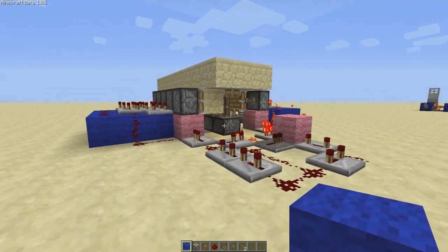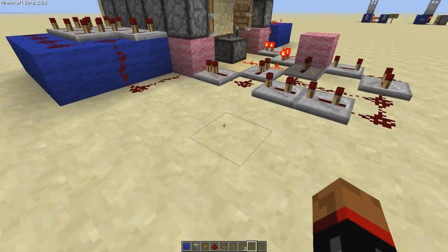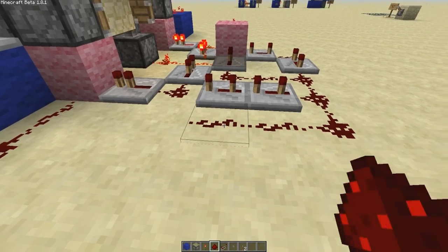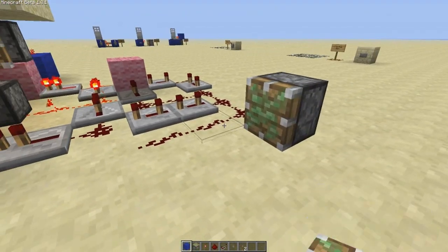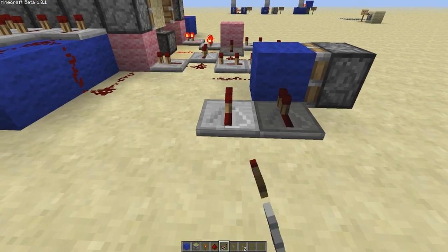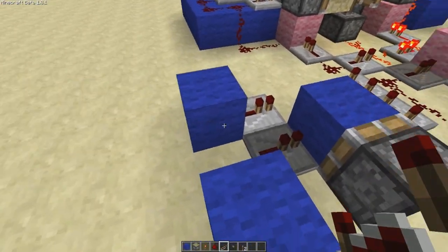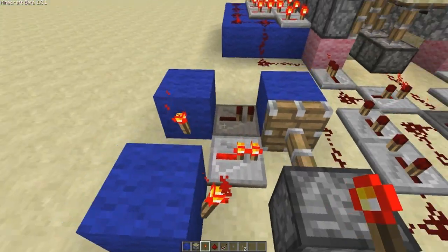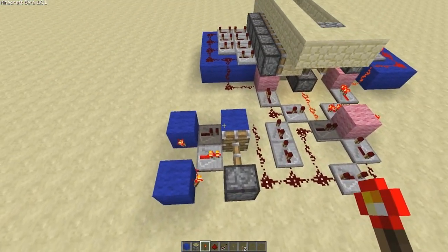I'm specifically going to use the stair circuit to show you this. I build the circuit from here, taking power from the side. We start with a piston, with a block in front of the piston, and then two repeaters going in like that. Block there, block there. Torch on the side of this block, and then a torch on the front of that block there — and that is it. That's the XOR gate done. Pretty simple.